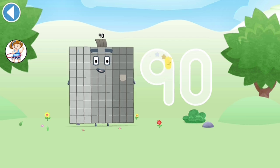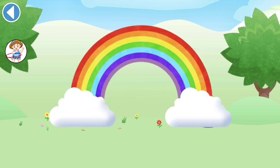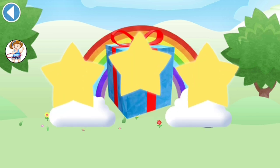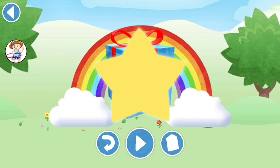Oops! Try to keep your finger on the screen. Brilliant! Well done! You've unlocked a sticker. Which sticker will you choose? Numberblock 100!